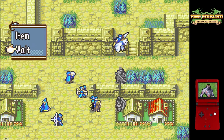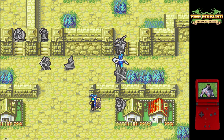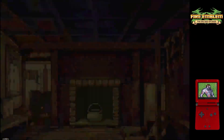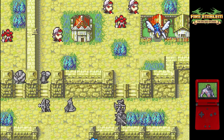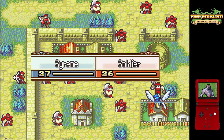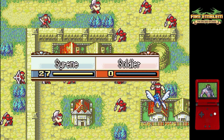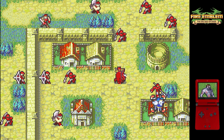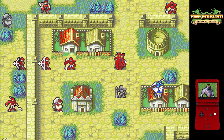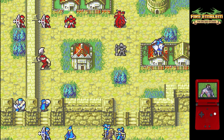Dussel is a shadow of the monster that he is in vanilla 0% growths since he gets leveled down to a level one cav, but he's still going to be able to do rescue drop canto shenanigans, so his utility is still pretty helpful. We also have some side objectives this map — the main ones being visiting the lower three villages. Sirene just visited the far right village that gave us the armor slayer, which we can immediately use to kill the armor knight boss on the next turn. The other two villages have stat boosters that make clears of future chapters a lot more reliable. The dragon shield in particular makes enemy phases a lot safer and reliable.